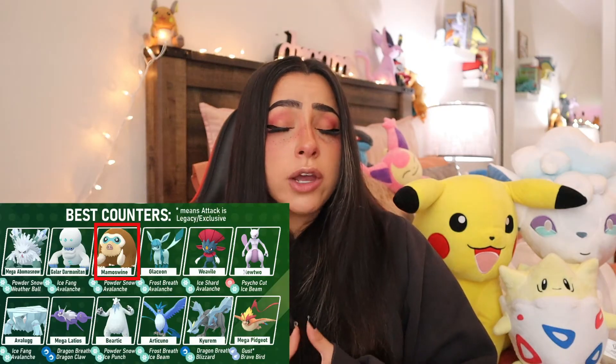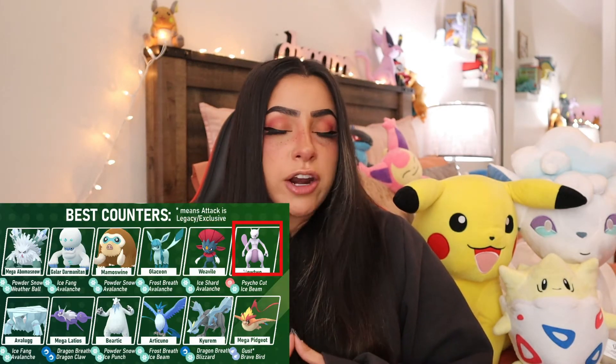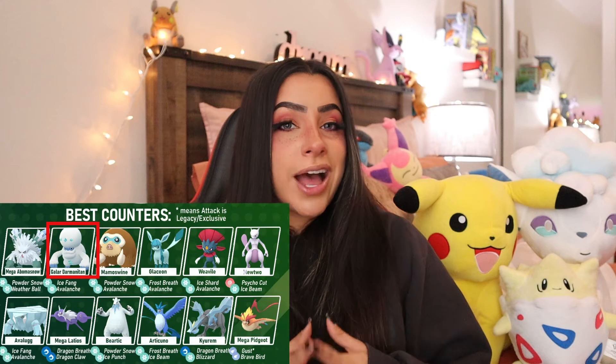Some of the best counters for Mega Sceptile are Shadow Mamoswine with Powder Snow and Avalanche, Shadow Weavile with Ice Shard and Avalanche, Shadow Mewtwo with Psycho Cut and Ice Beam, Mega Abomasnow with Powder Snow and Weather Ball, and Galarian Darmanitan with Ice Fang and Avalanche. If you don't have the shadow versions, the non-shadow form works as well.